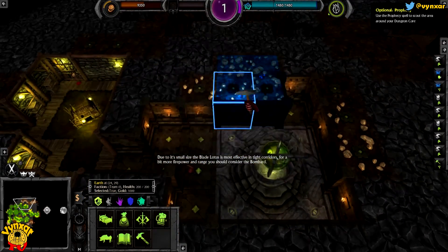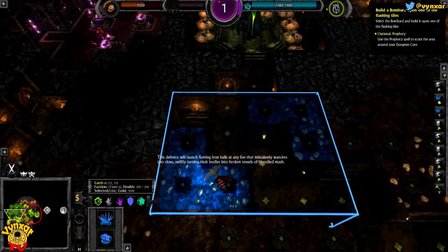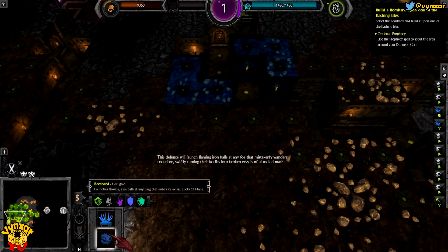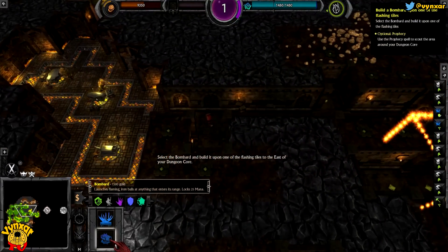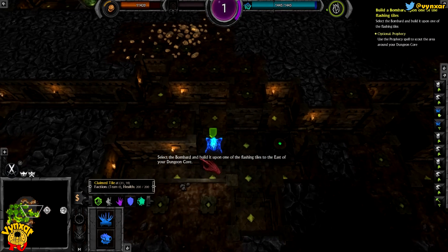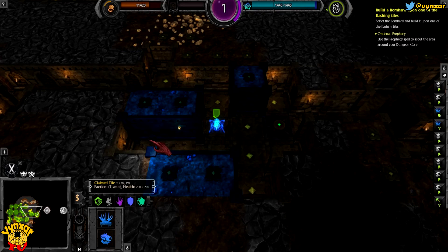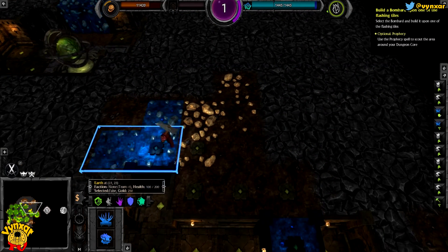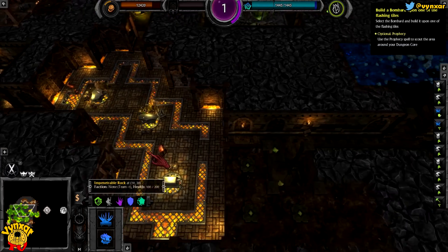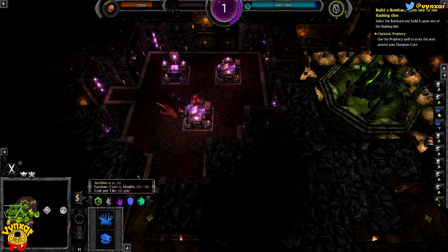For a bit more firepower and range, you should consider the Bombard. This defense will launch flaming iron balls at any foe that mistakenly wanders too close, swiftly turning their bodies into broken vessels of bloodied mash. Select the Bombard and build it upon one of the flashing tiles to the east of your dungeon core. I will need to remove a few, just to be sure to be able to shoot at everything around here. So we do have a slowdown, a lair, an archive here. We need to unlock something else.